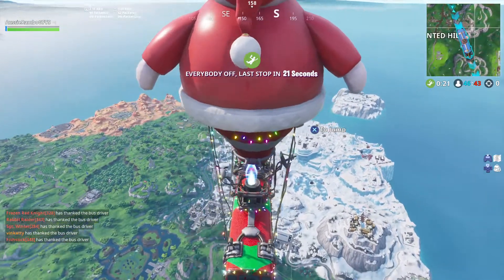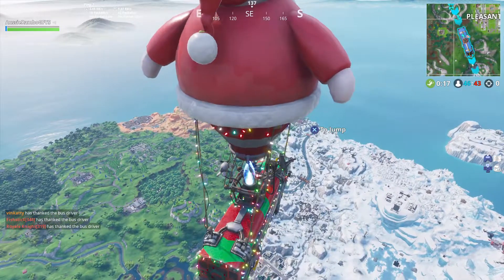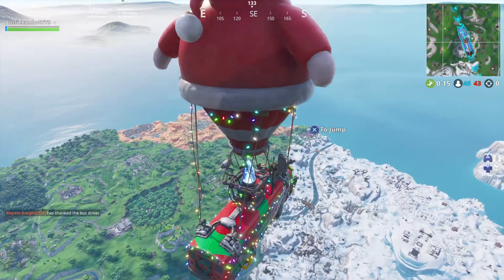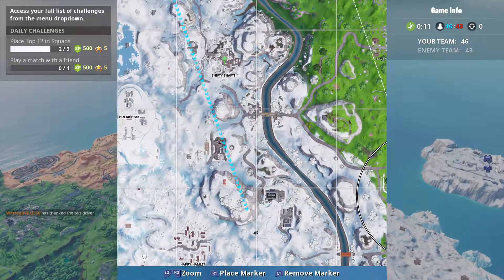How have you got my fellow Fortniteans? This is GFY Scamming Australia giving you your week four challenges secret location of the secret banner. For this season it is just here, ladies and gentlemen.